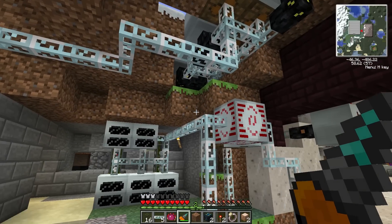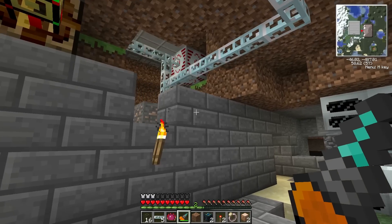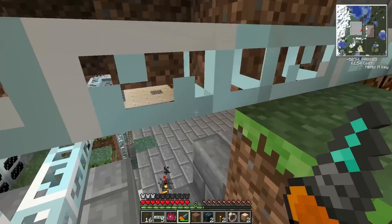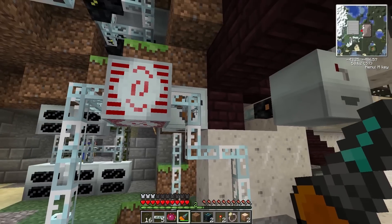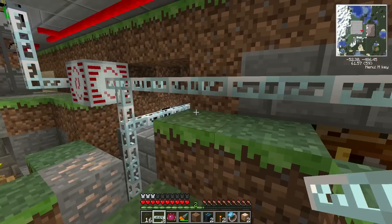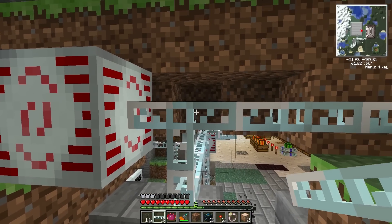Holy crap, we're actually getting our energy from our solar panels — what the heck! Apparently we are actually getting energy from our solar panels. It's a good thing our mass fabs can actually receive energy from an MFSU. But this side is actually only outputting to the mass fabs, and this side is outputting to that and that. There's not actually a dot on this side, which means we aren't actually receiving energy going up to our MFSU.